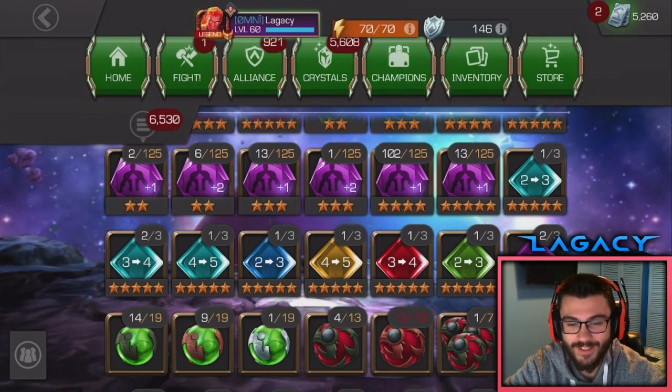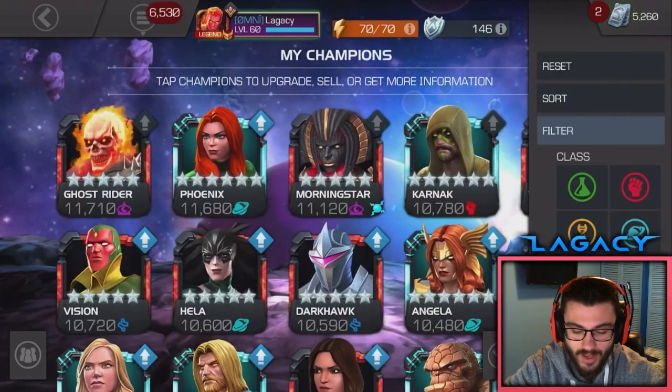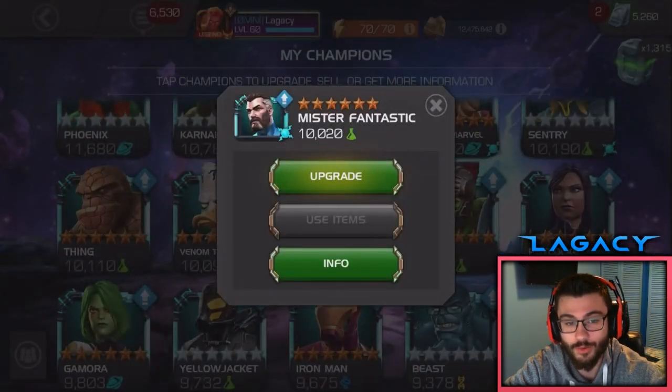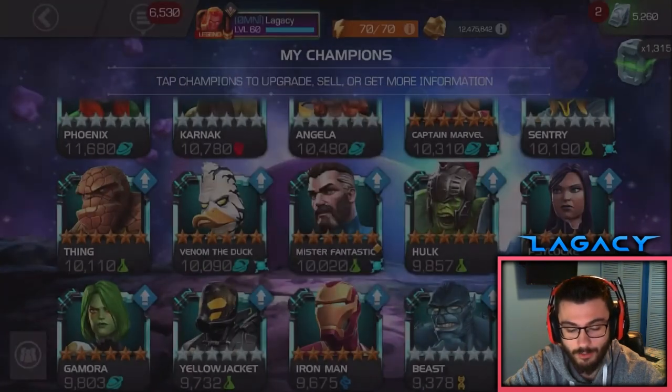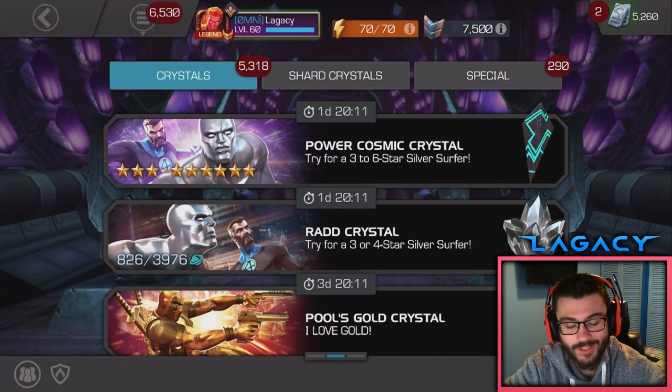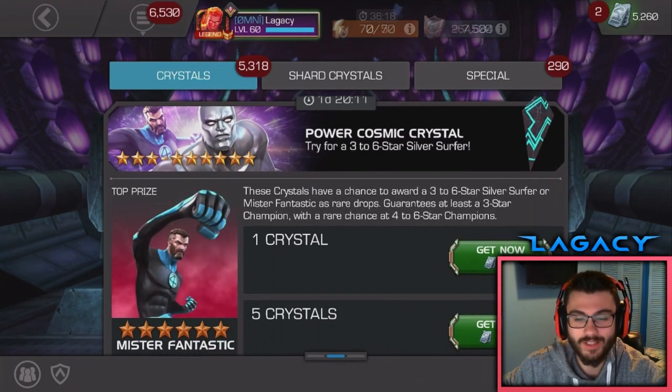It'll take 2 Tier 4 Basics, 5 2-1 Alphas, and like 3 Tier 3 Cosmic Catalysts, and the rest we have Rank Up Gems for. So it'd be so perfect. And we also have Mr. Fantastic here, which would be so great if we awakened him as a 6-star — I would Rank 2 him no problem. Let's get into these Crystals.